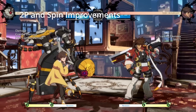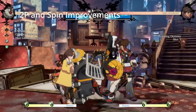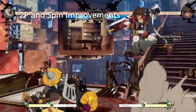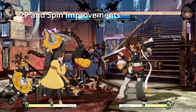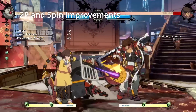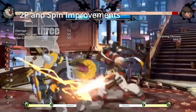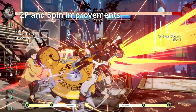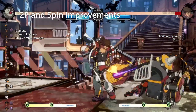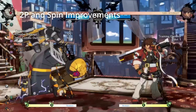2P has increased attack level and increased recovery. By itself this doesn't mean much, but it's an accessory to another change — spin has less startup and less knockback. When you combine more hitstun on 2P with a faster spin startup, you have 2P confirms, and this is big. Bedman practically had no meterless 2P confirm in Season 2 unless you could reliably confirm 2P into 6P at point blank on lighter characters. Now we have more accessible confirms like 2P 2P into spin — maybe even 2P 2P 2P into spin.